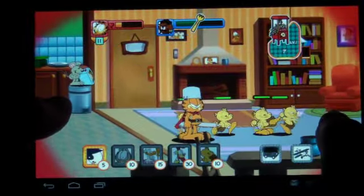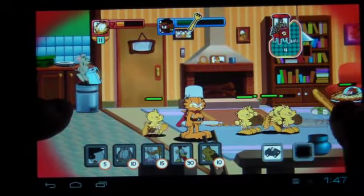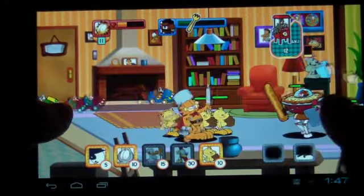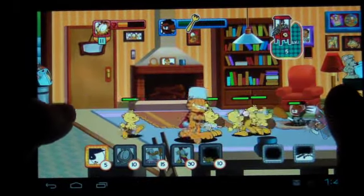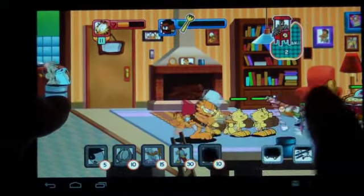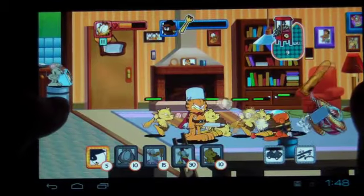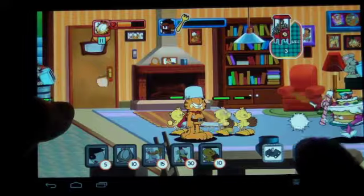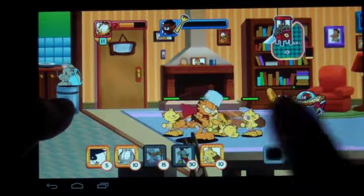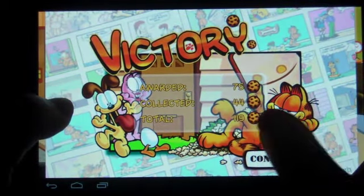I'm getting a little beaten up here so I'll have to wait for Garfield to heal himself. Garfield heals up pretty good — I'll just stand back and let these guys do their magic. There's a little rat over here throwing toast, and you can add those at a certain level. You can buy them and they do help out quite a bit — they slow down the aliens and you don't have to replace them; they just stay there.